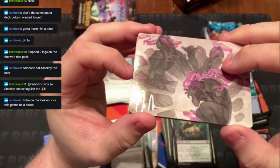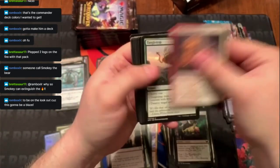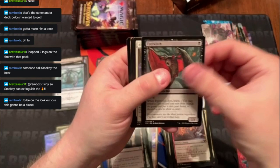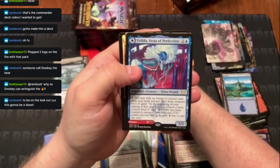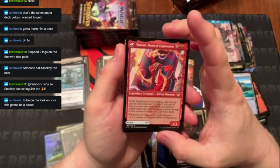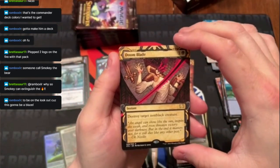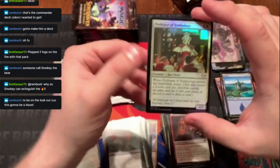Second autograph! Eye Twitch, Spellbinder. Second rare — Valentin Dean of the Vein and Dean of the Root on the back. Eliminate uncommon. Then Dean Blade — destroy target non-black creature rare. And a foil Professor of Symbology.